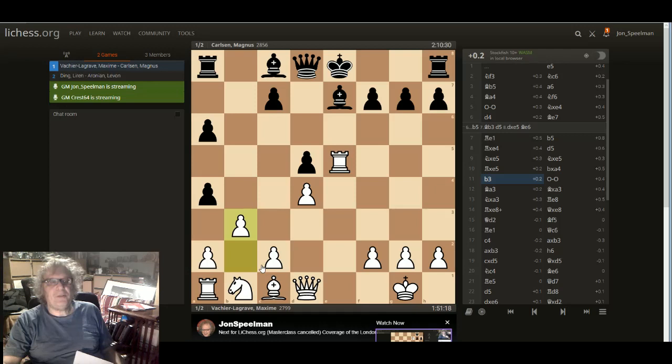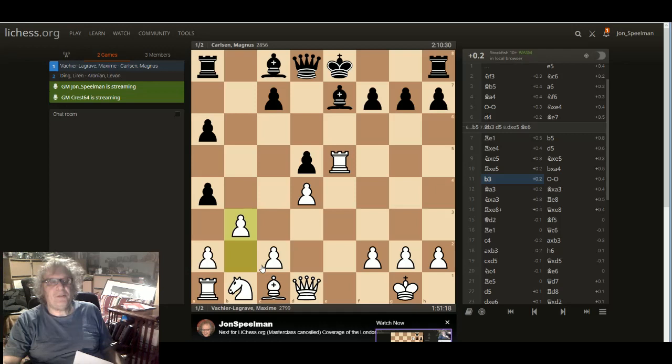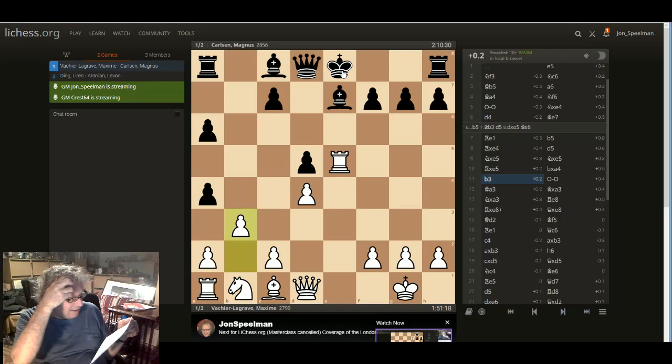And b3 is the other move, which threatens bishop a3 and swapping the bishops. You could take, because if bishop a3 there'd be b2, but you certainly wouldn't do that, because white would recapture and have an a-file for his rook. So you can either play bishop e6 or castle. Kerouana had played bishop e6 against Nakamura, and Nakamura got a bit of play, though eventually Kerouana managed to draw.